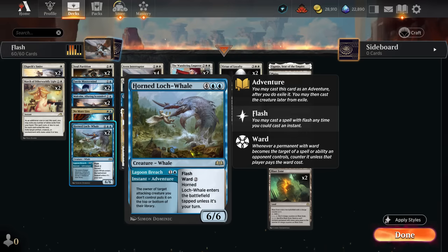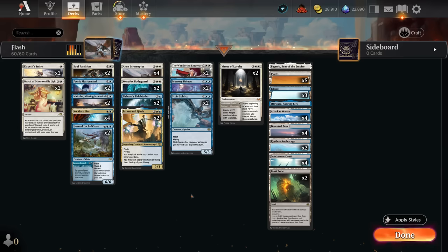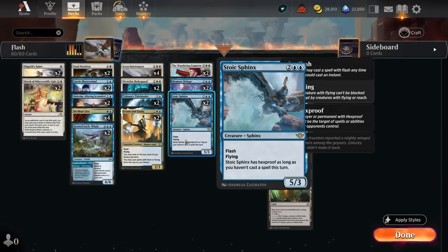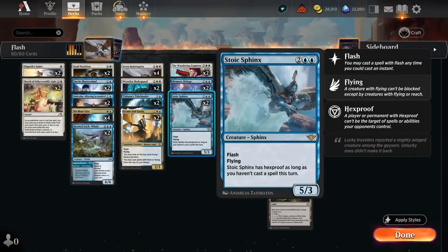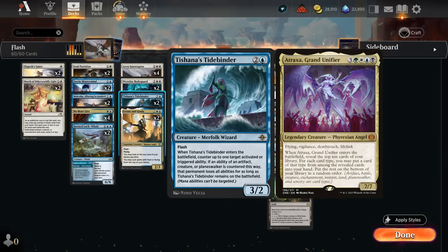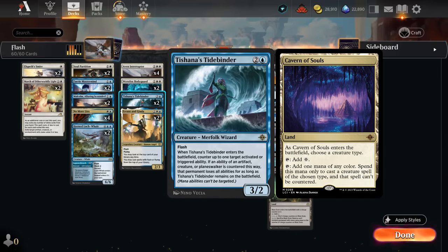Our removal also includes two copies of Werefox Bodyguard — a flash creature that can exile an opposing creature when it enters for as long as we control it. At four mana we have Wandering Emperor to exile tapped creatures. Topping off our curve is the Whale, which we can adventure for two mana to bounce an attacking creature back to the top or bottom of the opponent's deck, and then later flash in a nice 6/6 — though to get it untapped we have to play it during our own turn. Two copies of Virtue of Loyalty can make a 2/2 knight at instant speed, and the enchantment can grow the team if there's a board stall. It also synergizes nicely with Stoic Sphinx, allowing us to untap it and play defense. Tishana's Tidebinder rounds things out — great especially in best-of-three since there are many abilities to counter, including countering Atraxa's card-draw ability even through Cavern of Souls.